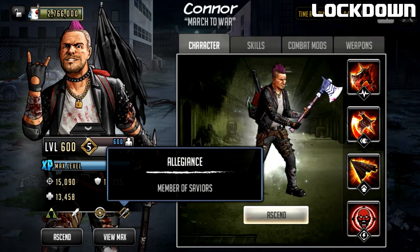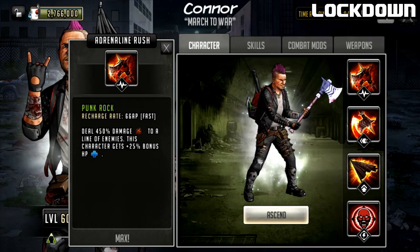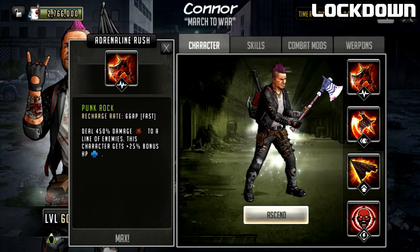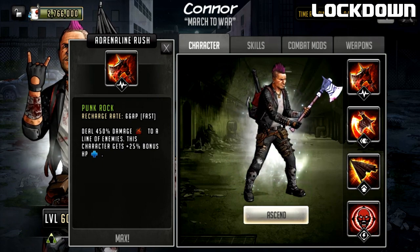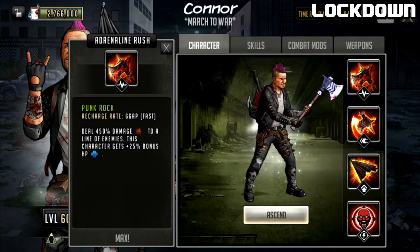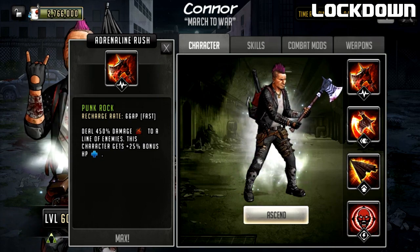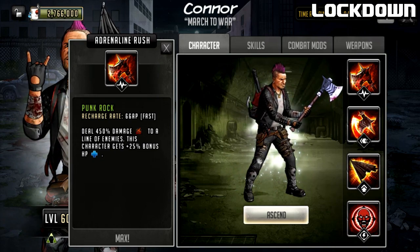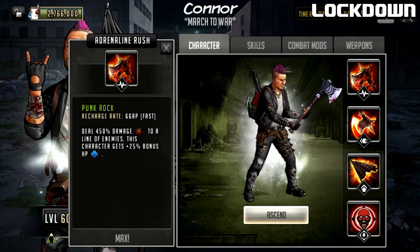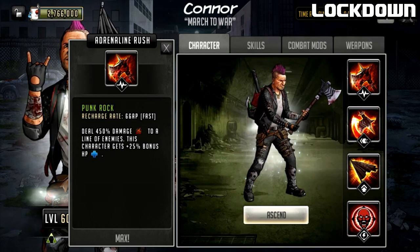His rush is called Punk Rock - 66 AP cost, so reasonably fast. It deals 450 damage to a line of enemies, and this character gets 25 bonus HP. For an attack team character, he's going to get his rush off generally on turn three, as long as his signature move is second turn and you get a little bit of AP from somewhere else. 65 AP is easy to get on an attack team.